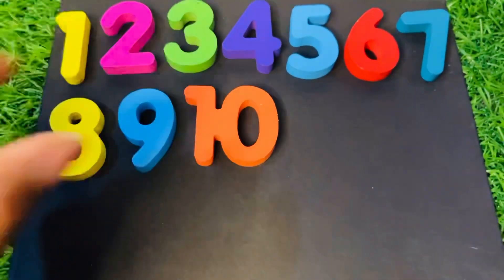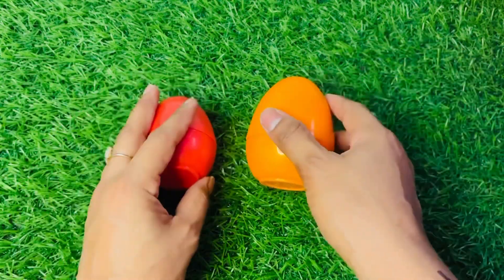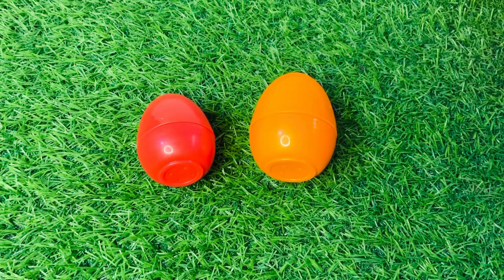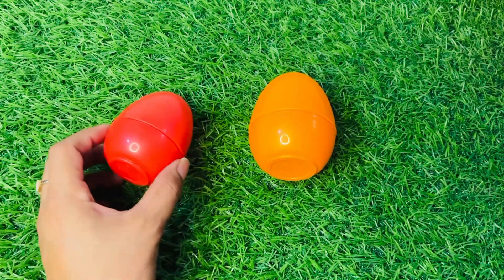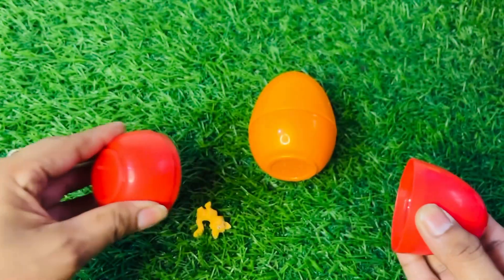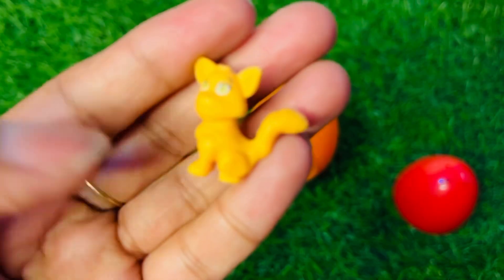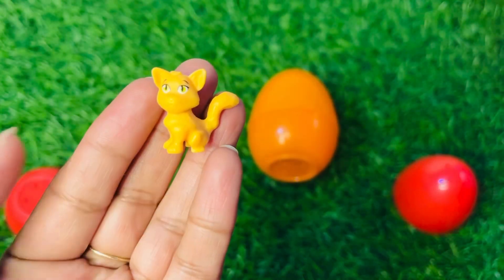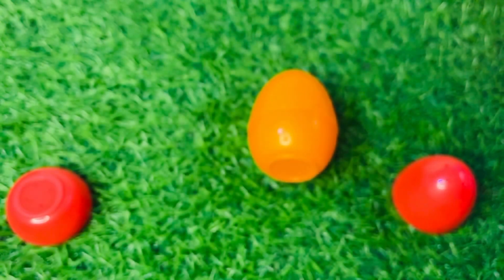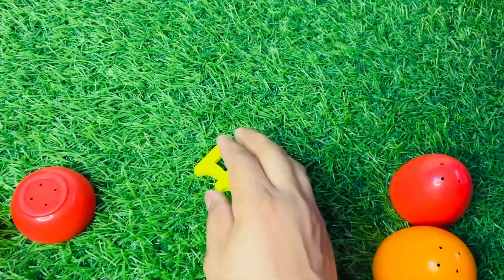Hey, we have a surprise egg! Let's see which egg gives us the number. First we open this red one — say: open, open! Here we got a cat — wow, it's so pretty! Now let's see this orange egg.